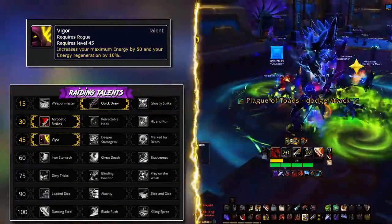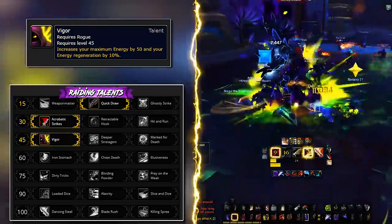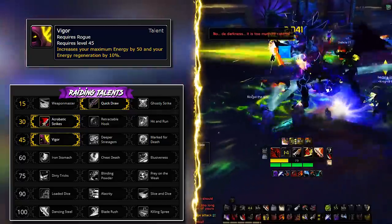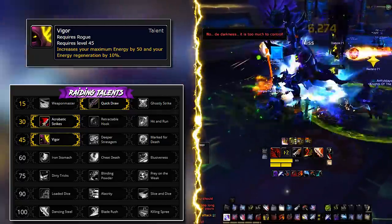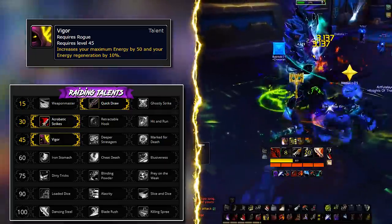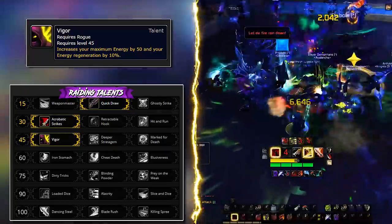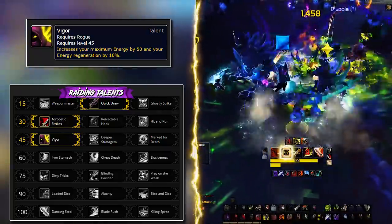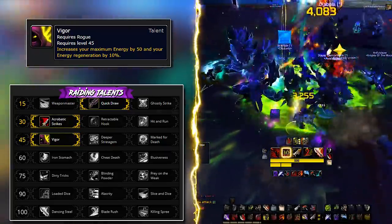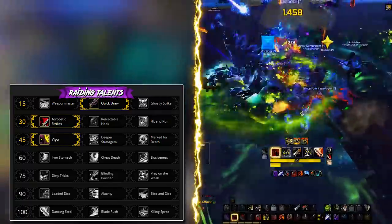Third row: Vigor is the general pick for all situations. Outlaw has a tendency to feel energy starved when you roll the Bones too many times with bad buffs, and Vigor helps with overcapping energy when using Adrenaline Rush. It's a quality of life talent that gives you more room for error and lets you set up your rotation more efficiently.